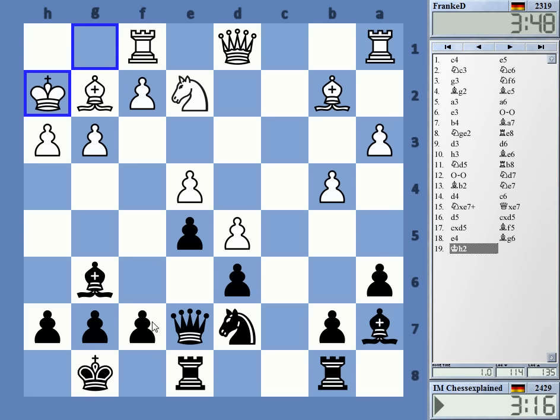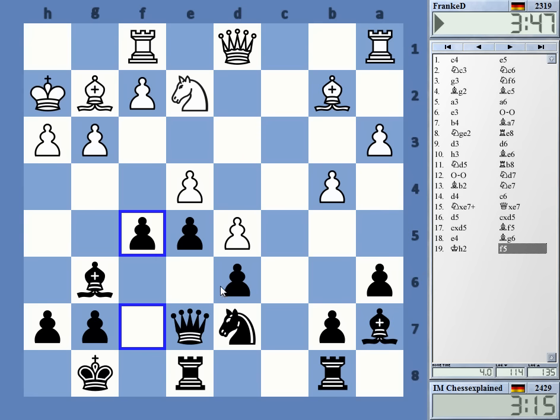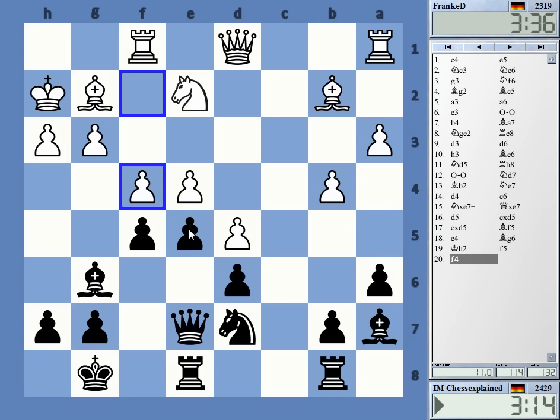f5 now — I think I should be happy that I get some kind of activity here. f5 and then knight f6 — the bishop on a7 is not a bad piece at all. Critical could be some f4 stuff. If I take there's f5, this is an issue. So probably rook f8, he might take the knight, takes the knight, f4.